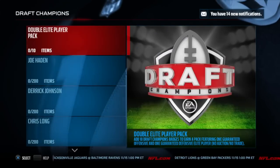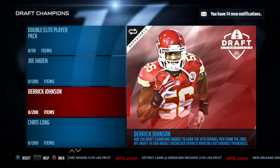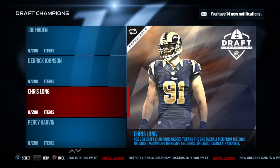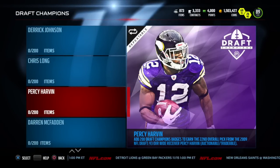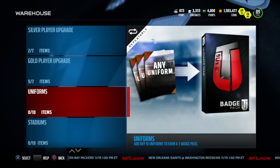Lastly, they added new DC players for 200 draft champions badges. You can get either a new Joe Hayden, Derek Johnson, Chris Long, Percy Harvin, or Darren McFadden. Again, 200 badges as opposed to the 100 from before. Some of these are really cool - I'm targeting the Percy Harvin or the Joe Hayden.